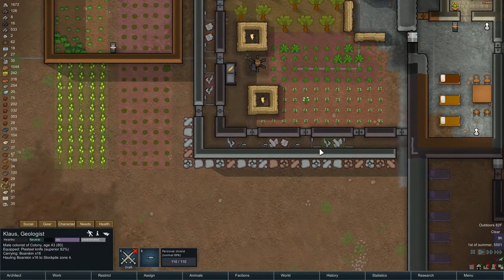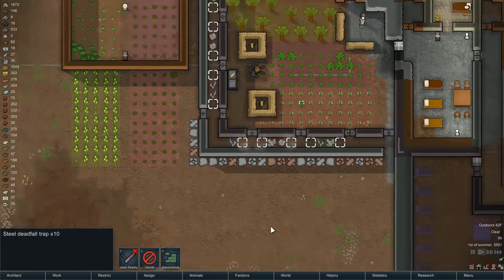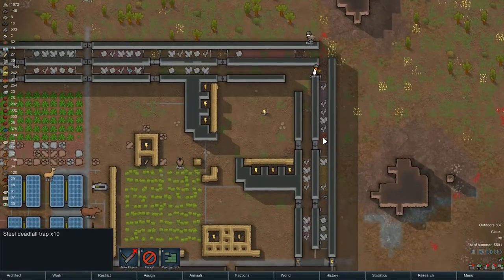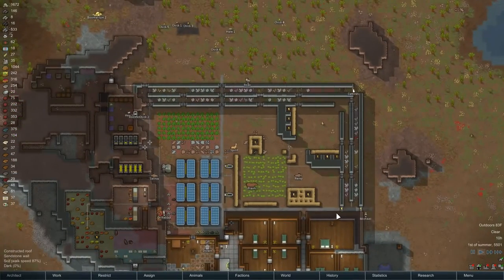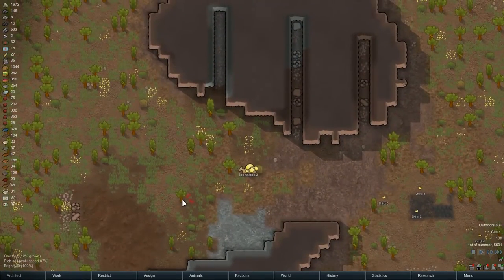Speaking of losing trains of thought, let's get all of these re-armed. Anything over here needs rearming - yeah, rearm two of them. We didn't get an attack last time, so something's going to drop in on us soon.